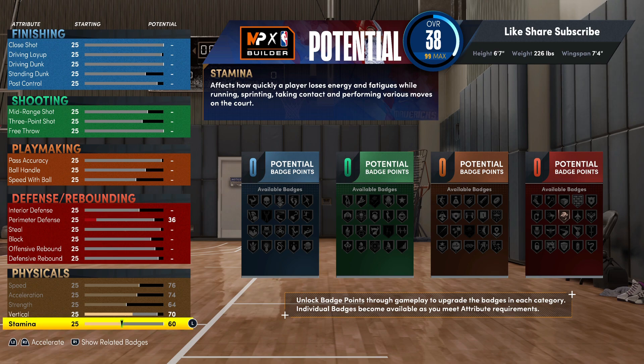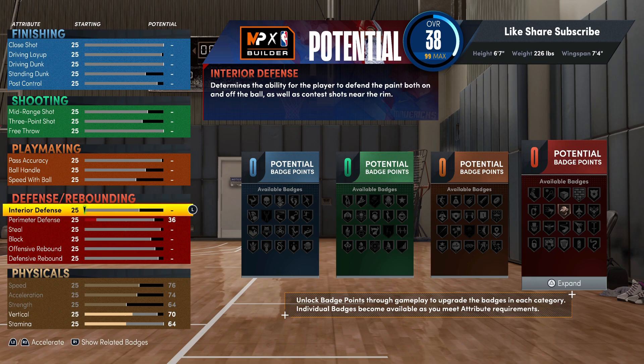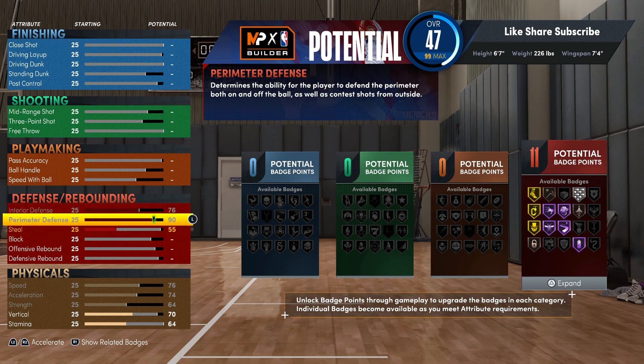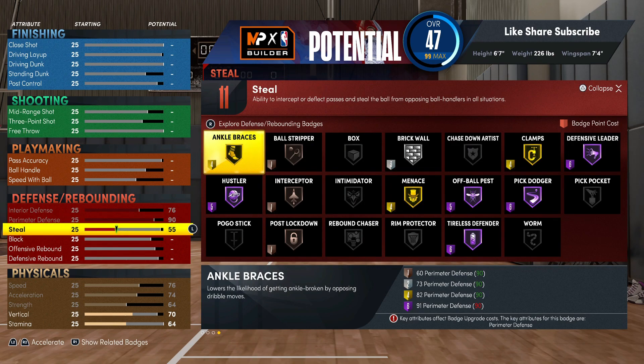We're gonna put the stamina up to 64. As a multi-position defender, we're gonna hit all the defensive badges first — max out interior, max out perimeter, so you're getting that 90 perimeter. You see all the badges you get lit up: gold menace, gold clamps, ankle braces, hall of fame hustler.